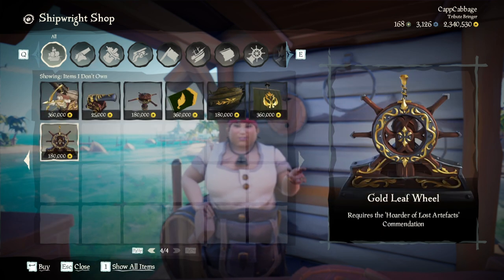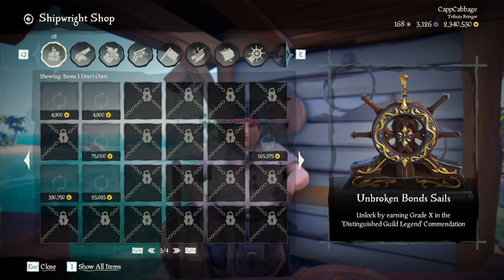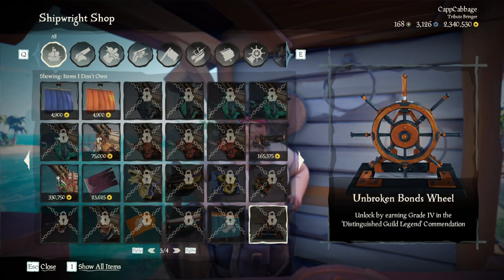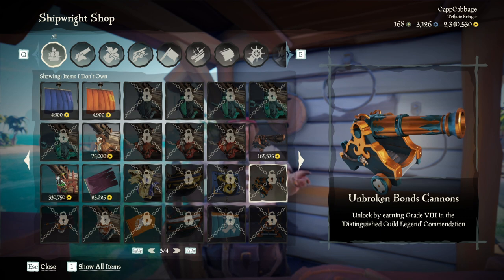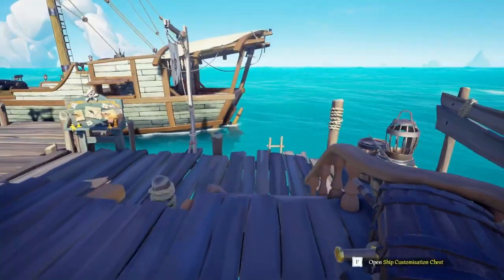Let's show stuff I don't own. This is the new ship set. This is the stuff you get unlocking the different grades as a guild — these are the rewards you can look forward to. It's a fortune ship. Very nice.